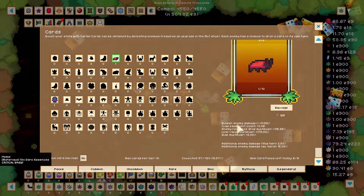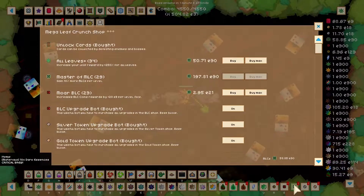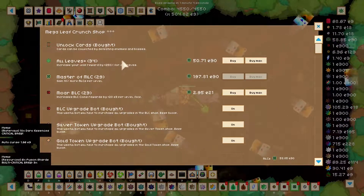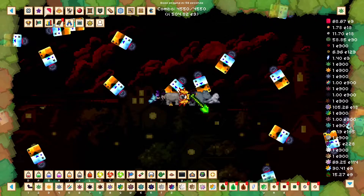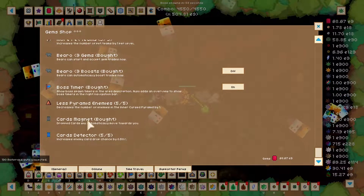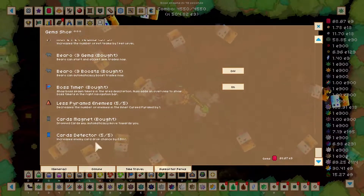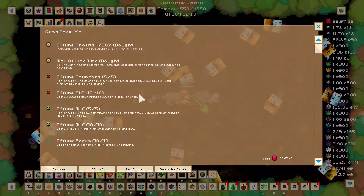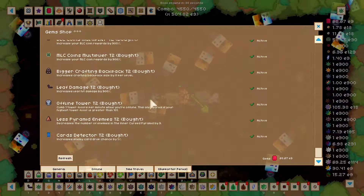These would be really good in the early game. To unlock cards, you need an MLC upgrade called Unlock Cards — it costs 5,000 MLC, which if you've been playing along should be pretty affordable. There are some important upgrades in the gem shop too. You at least want to get the card magnet if you want to AFK them. And the card detector — I bought it because I have gems. They did tabify the gem shop; now everything has its own little tab. I do have all the supporter perks.